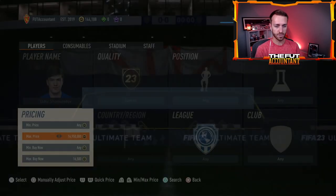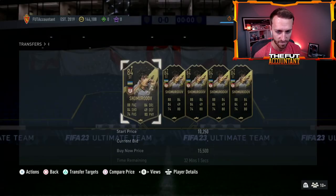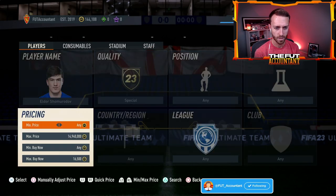This whole market is glitched right now. I just searched 13K for Sham and he started showing up. And now I'm searching at 16.5. And there's these ones at 15 — what did EA do to this market?